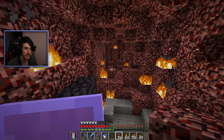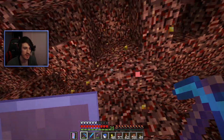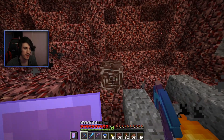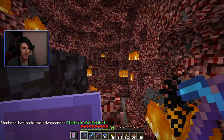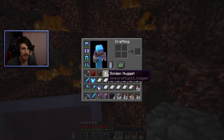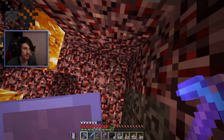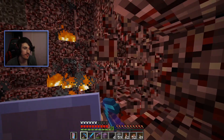I found my first piece! It only took like seven beds. I might get less ancient debris than I originally thought. I also want to get gold, because obviously to make the netherite ingot you need gold, and I'm running a little low at home. Anyway, this is the first piece. And a vein of two of them! But this is way less common than I thought — I've still only got a few and I've used quite a lot more beds. I've only had two near-death experiences though, which is pretty good. Oh wow, there we go — three! A three-for-one. So we have four — that's enough for one netherite ingot!